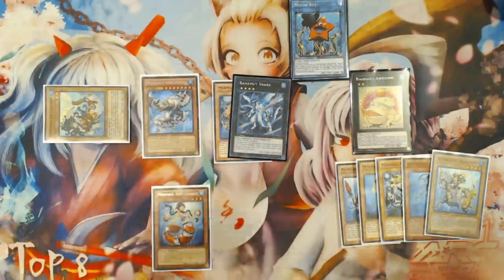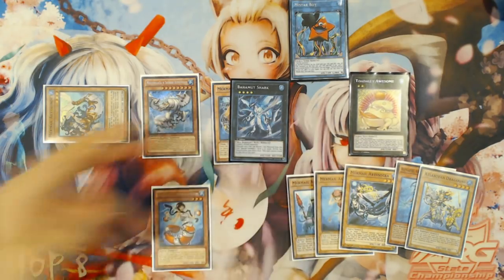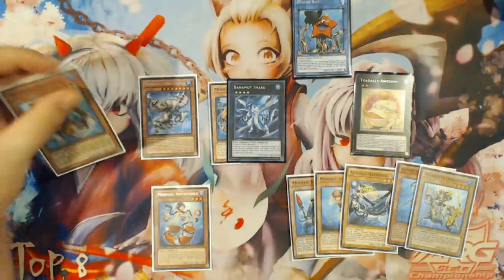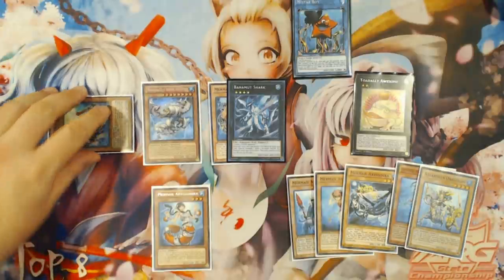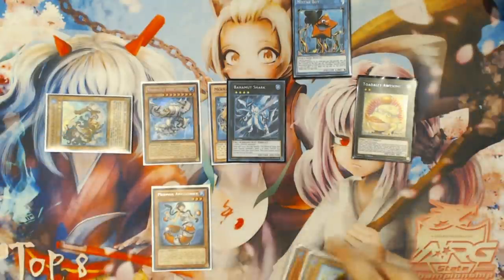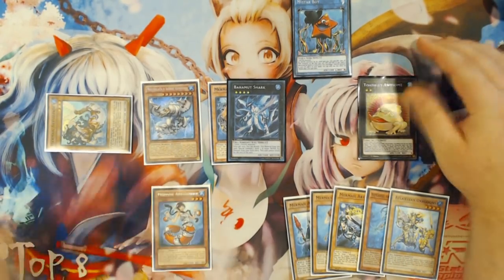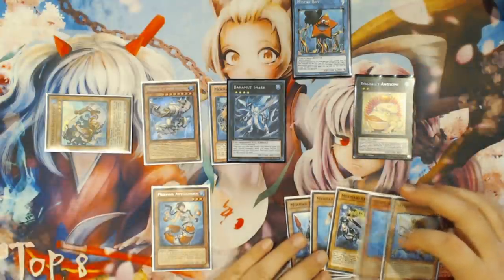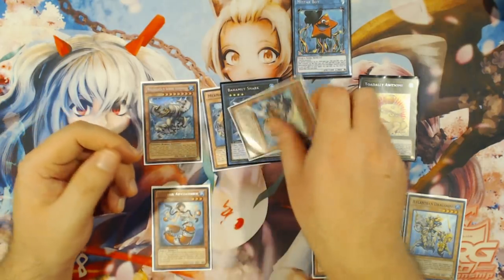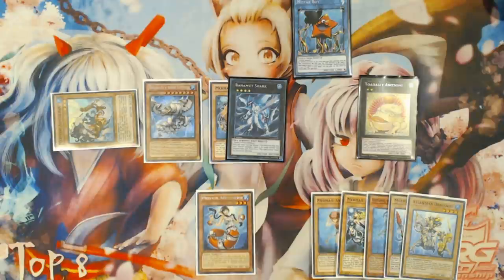Nephtabyss triggers because it was discarded for a water monster, bringing back Atlantean Dragoons from the graveyard. Then you overlay Pike and Dragoons into Bahamut Shark. You have four waters in grave at this point, so you detach Dragoons off Bahamut Shark to summon Toad in the other zone Mystar Boy opens. Dragoons triggers and you search Moulin Glace — now you have five waters in grave, so you immediately drop Moulin Glace taking two cards out of your opponent's hand. Your opponent is playing on four cards going second, having to deal with a Toad, a boosted floating Linde, and a Gunde in hand.